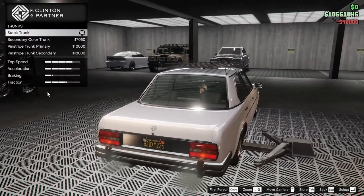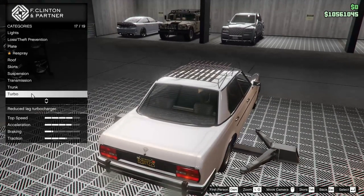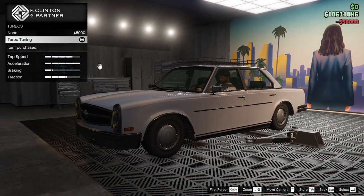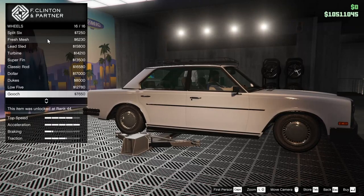Race transmission — we will add that onto the vehicle. We can change up the trunk a little bit; we can go for the pinstripe trunk, which literally changes nothing because both the primary and secondary colors are the same, so it doesn't matter. The turbo — we will add that. That maxes out our acceleration bar, which of course means nothing, but we've done it now.